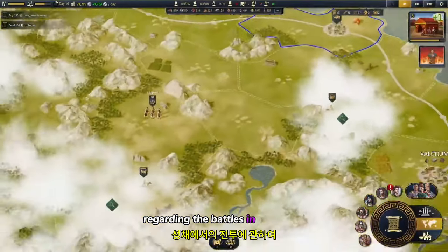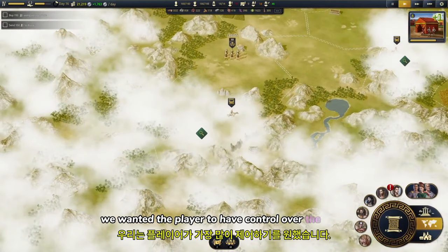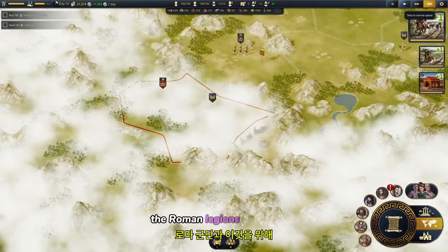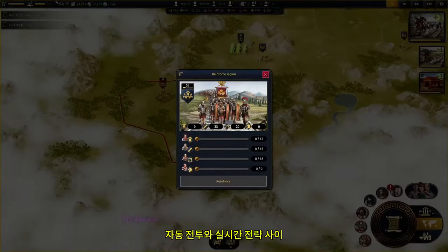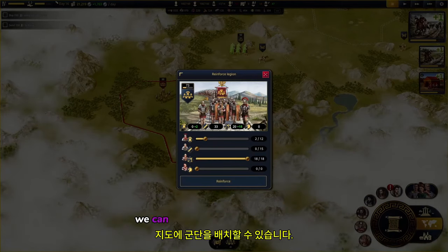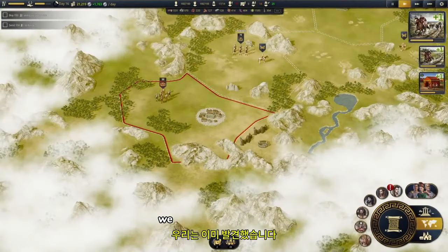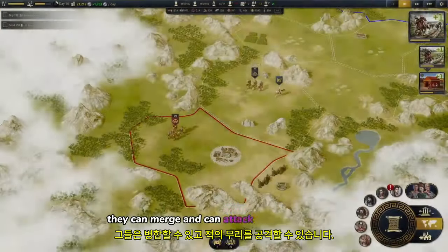Regarding the battles in Citadelum, we wanted the player to have control over the most advanced military force at the time — the Roman legions. For this, we have come up with a hybrid system between auto-battle and real-time strategy. Once we have trained enough soldiers, we can deploy the legions on the map. These legions can move to the territories we have already discovered with the scouts. They can merge and can attack the enemy hordes.